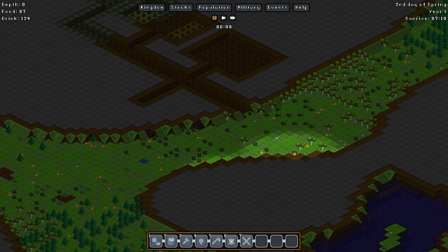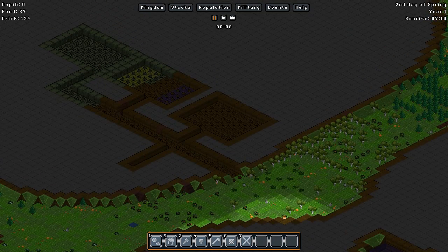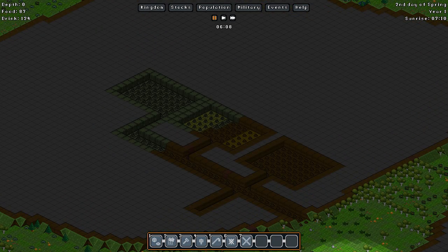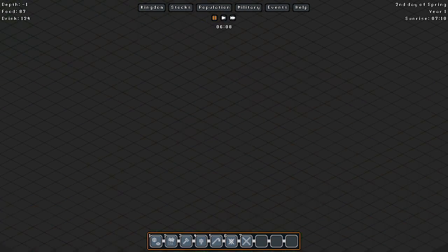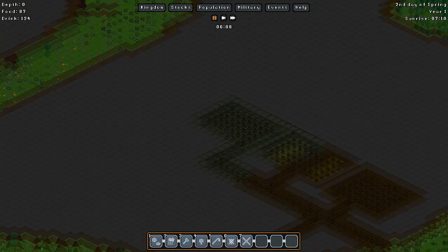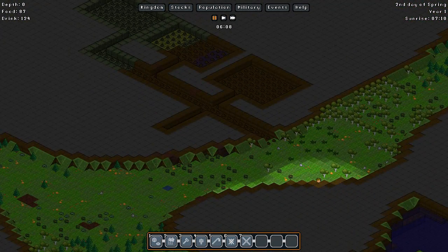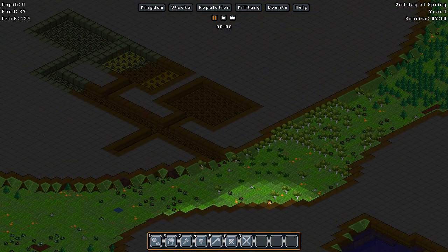Hey guys, it's Benny here from Firepower Gaming and welcome back to Nomari. In this episode what we're going to be doing is sorting out our stuff in here, and we're probably going to be making our work area — a workplace for our little gnomes. So let's get started.